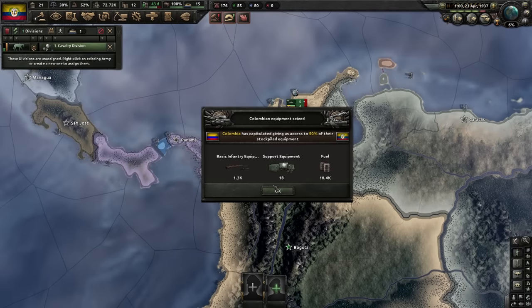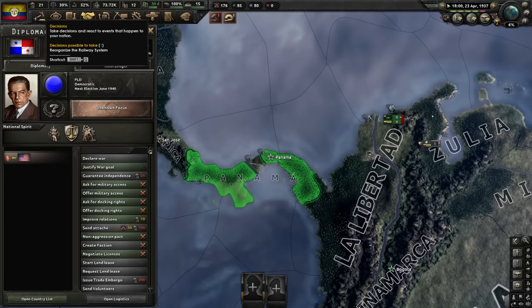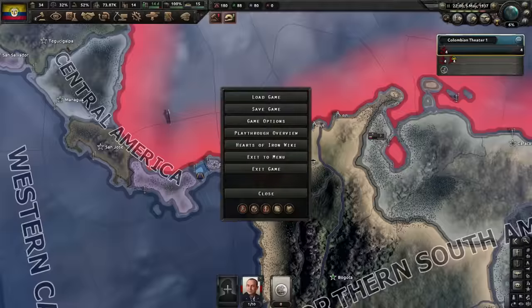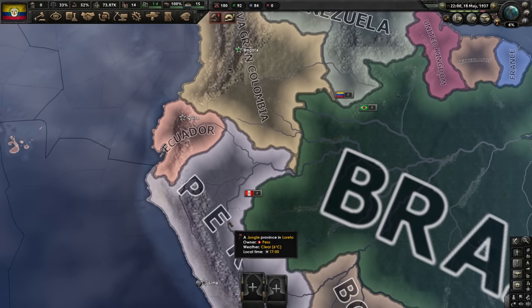Civil war is over — we have most of the equipment back. We'll keep these troops training and deploy them as soon as possible. Now we wait for political power and rush through armament effort. Let's justify on the first target: Panama, next Ecuador, then Venezuela, then Peru.